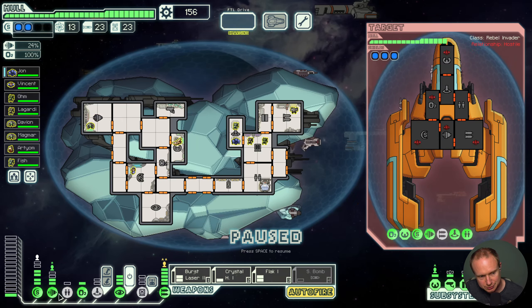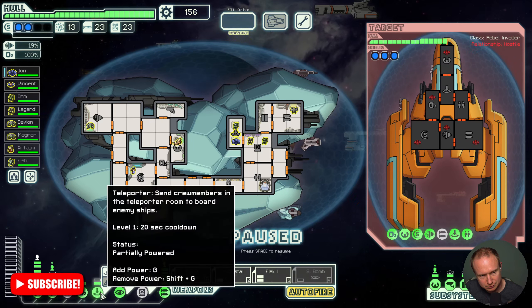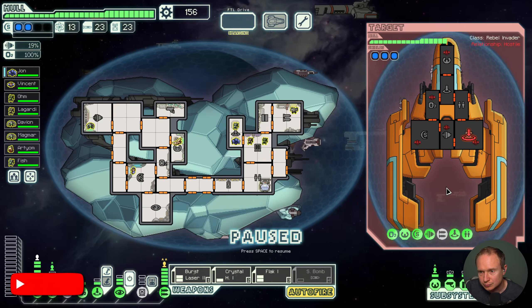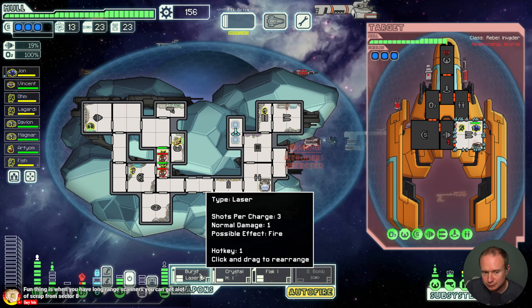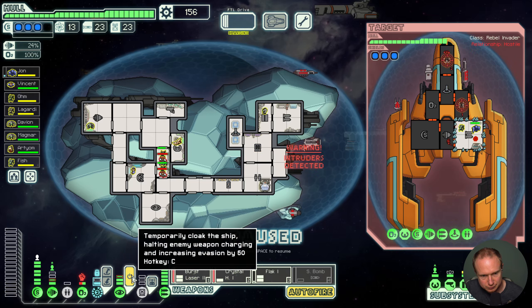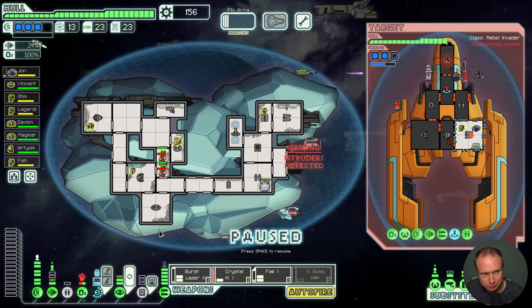All right, so let's see. I hate that they always board to, like, an adjacent room, and then I am too slow to get my door person going. I just want my shots to get off. Where's that missile at?